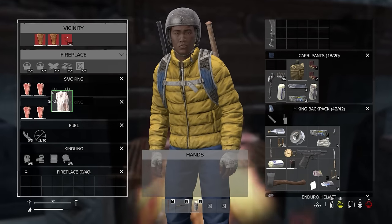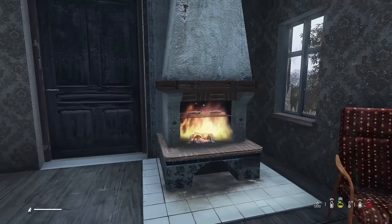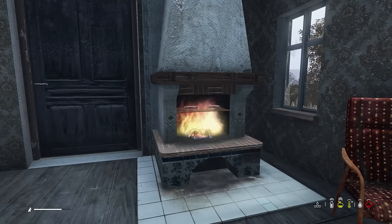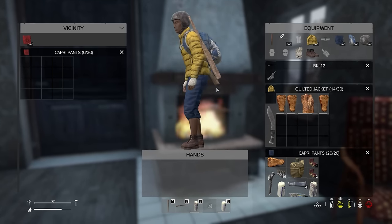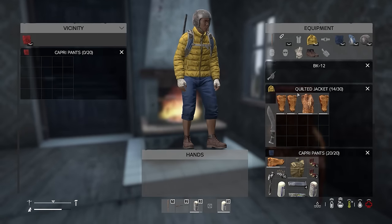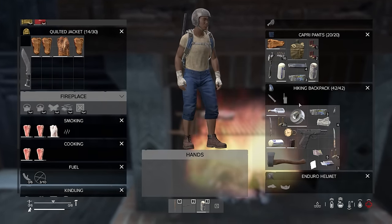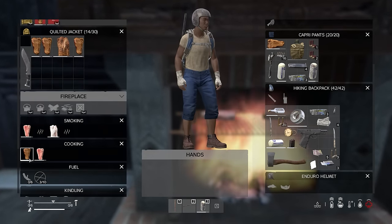We're going to take those off and cook these guys. It looks like we have overcome all that — no starvation. Dealt with it. We got a gun. We got a melee weapon. The next thing I'm going to look for — something you should always look for — is armor. My ambition is to find armor next, and how we are going to do that is we are going to find a police station. It's the most common place we're going to find armor.